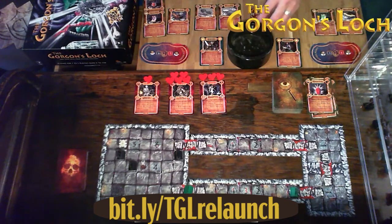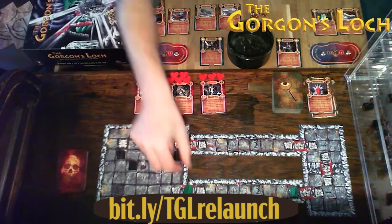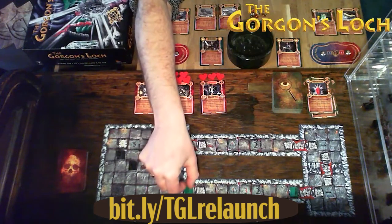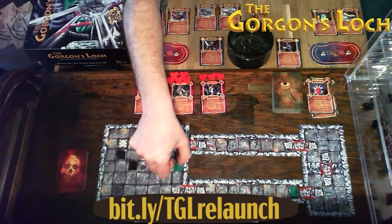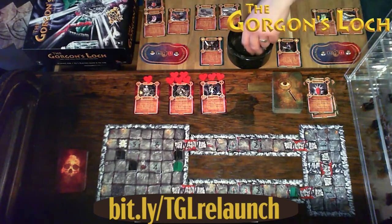Eryn has three action points remaining. She moves two squares and attacks the Lycan Hall Walker — like an idiot, exactly what she's going to do. She scores five; the Lycan Hall Walker defends with three dice and easily gets nine. That's Eryn's go over.